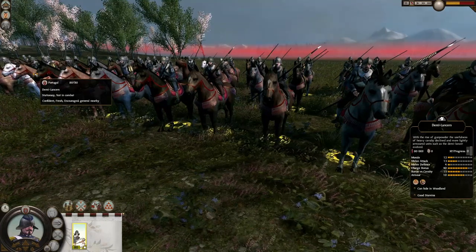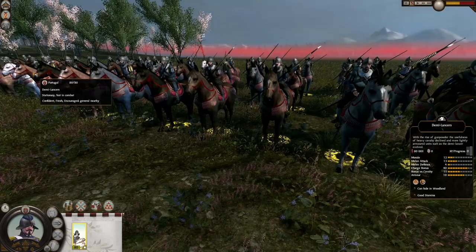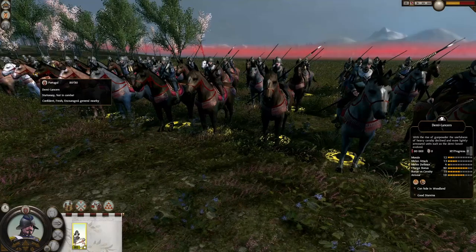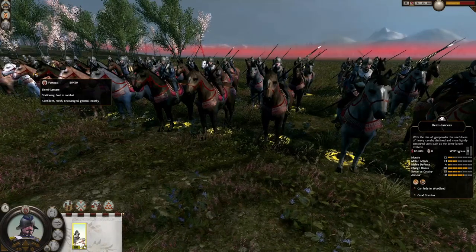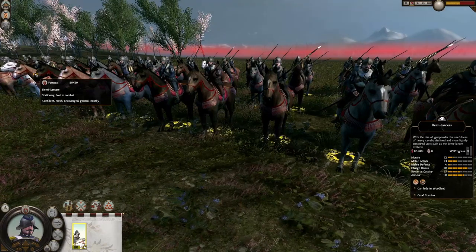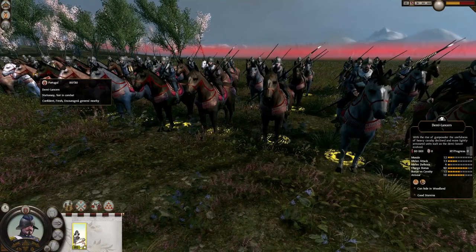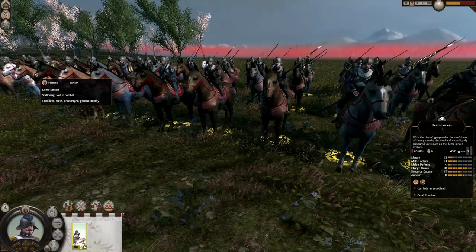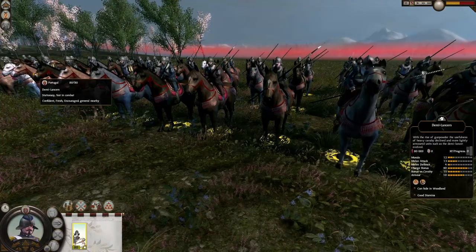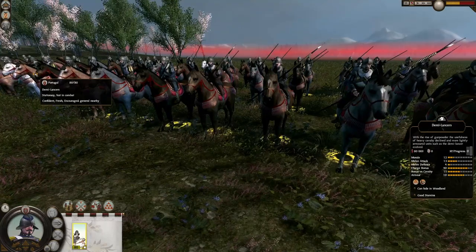The Demi Lancers are by no means a weak unit — they are the weakest of the melee cavalry but not weak at all. They're very well rounded, as you'd probably expect. Even though in our campaign they took a beating, they were very tired, we dismounted them and charged against a wall, so not really how they should be used. They have 80 soldiers, 12 morale, 13 melee attack, 4 melee defense, 40 charge bonus, 15 bonus vs. cavalry, and 10 armor — a very well-rounded unit with good stamina.